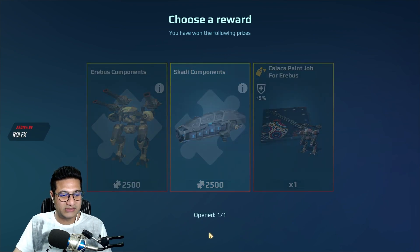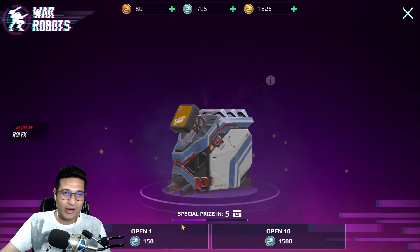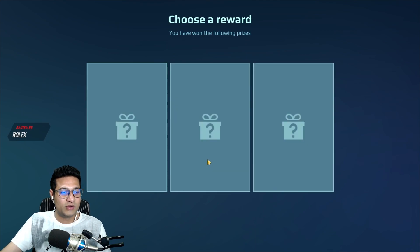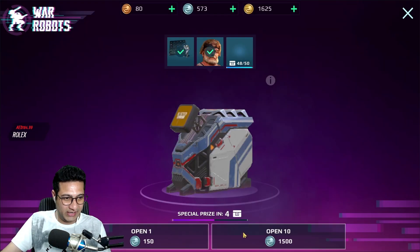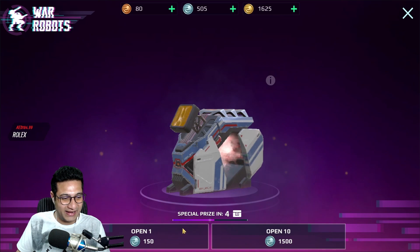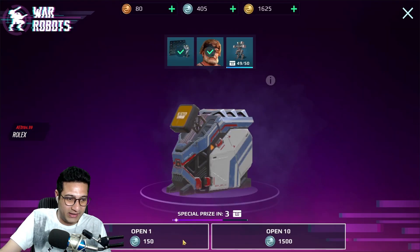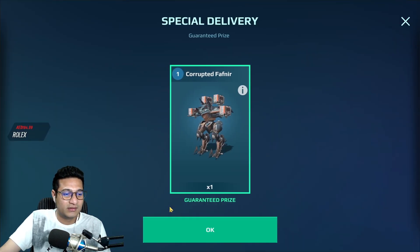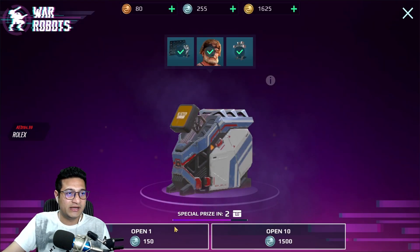I'm gonna get skadi components — I do need those because I need another skadi in my hangar. I only have three and I need four for my fafner. 200 gold tokens is all I need, but I need madam bridget and I'm pretty sure I'm not gonna get that. Looks like I'm getting another fafner — I already have three. Yeah, there you go: corrupted fafner. I did not need that.